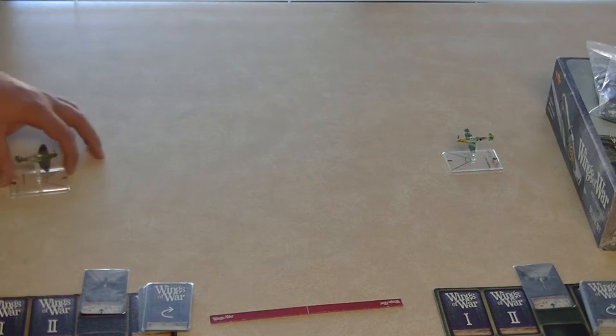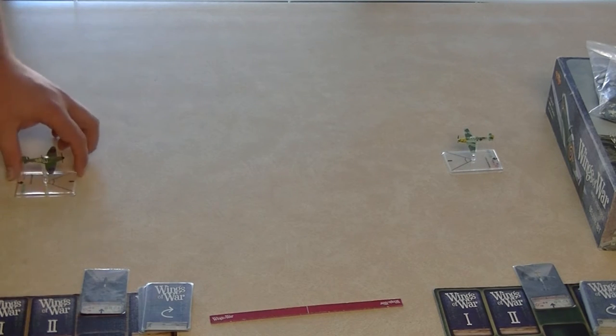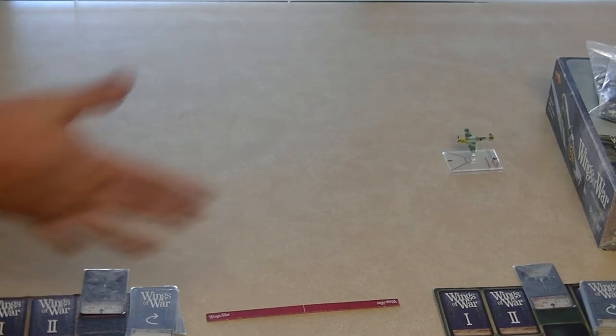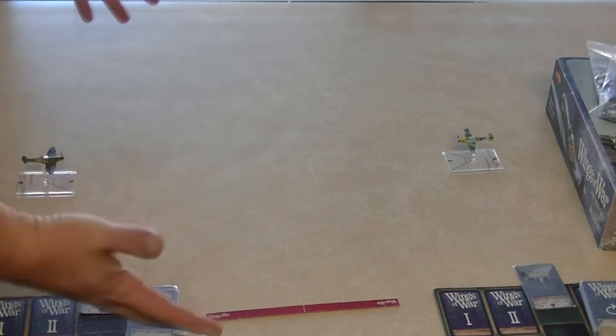Here we have the game set up — one player versus the other player. We have the brave English Spitfire and the brave German Messerschmitt. The board is the table itself, so you can increase or decrease the amount of table space depending on how many planes you have.